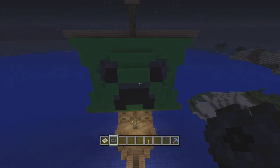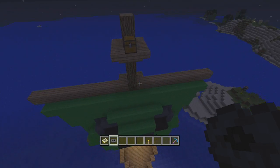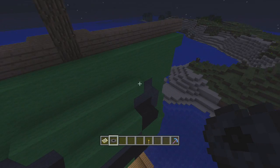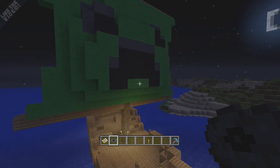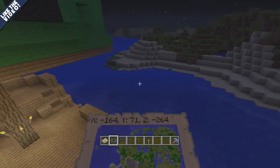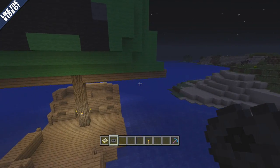Over here on the creeper ship — and I think it's a really cool ship — you're going to find the music disc Mall. It's on a nice little ship with a creeper sail, which is a nice cool find in the tutorial world. There are the coordinates, and yeah, just a couple more left.